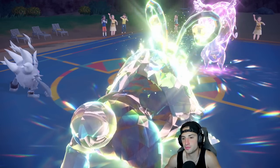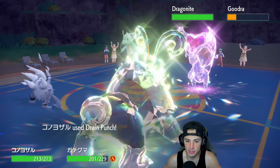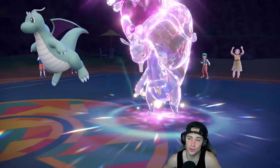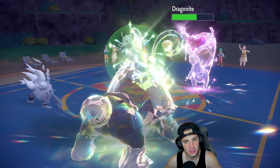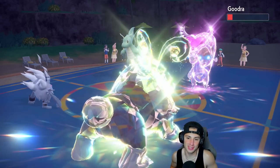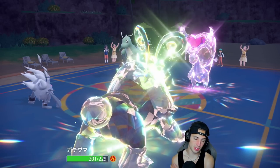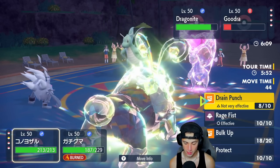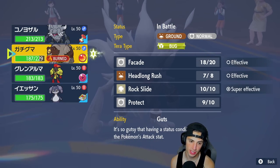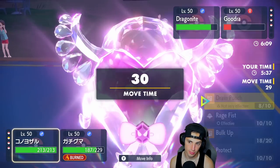Orangaru withdraws, and Dragonite comes back — we're going to get off Multi-Scale which is pretty good for us. An air move is going to be a little bit of a problem, but Gorilla did not protect so that's fine. Gorilla is going to go down to Facade — can we KO with this? That's cutting it real close. Life Dew is such a problem though. Thinking of just protecting and maybe Rage Fisting that down — they're probably going after Ursaluna.